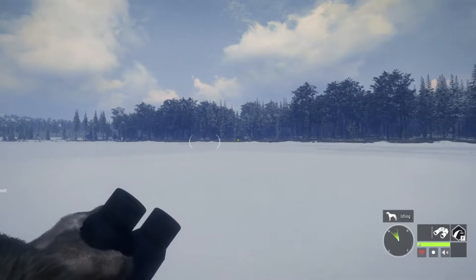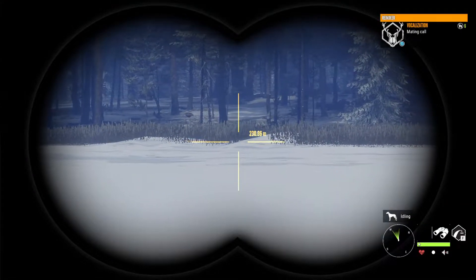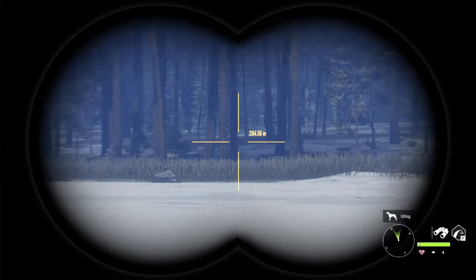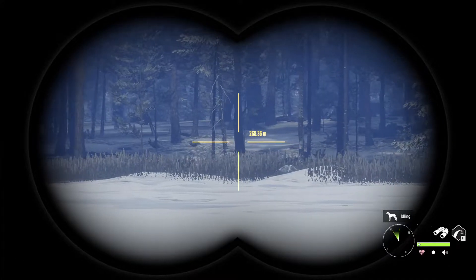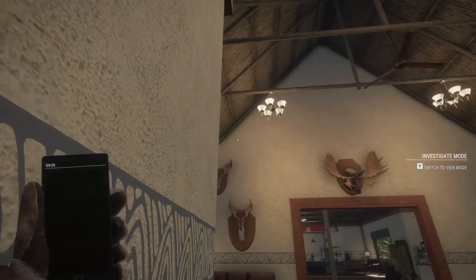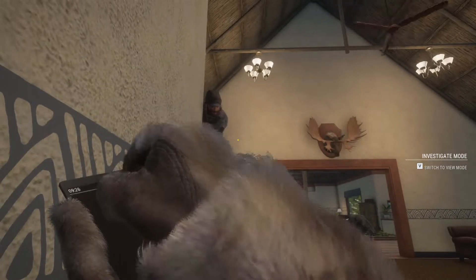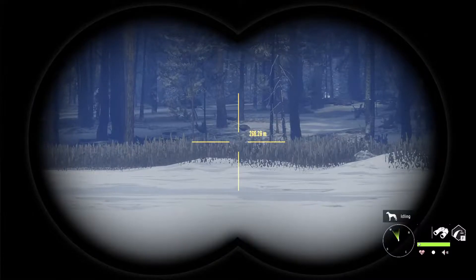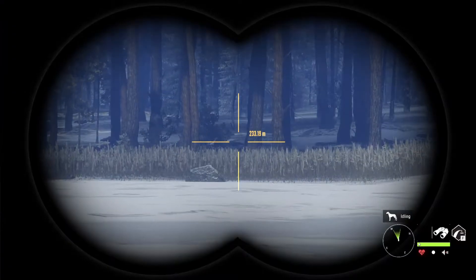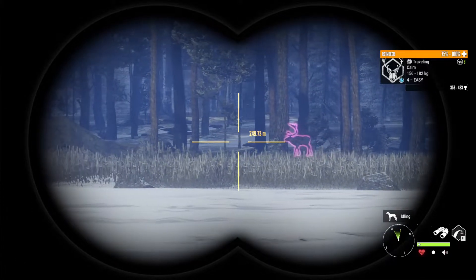Hey everybody and welcome back to The Hunter: Call of the Wild. As you can tell from the title, I stumbled upon a herd of reindeer with two level 5 bulls in it. I needed a second person to help me try and get them both down, so I called on Zachomatic95, my cousin, to come join me on Medventaiga. We give it our best try to get both of them down, and hopefully both of them will be diamonds. Without further ado, we're going to get into the video.